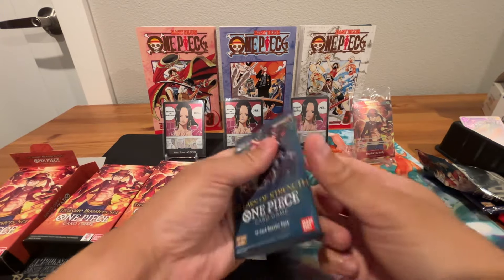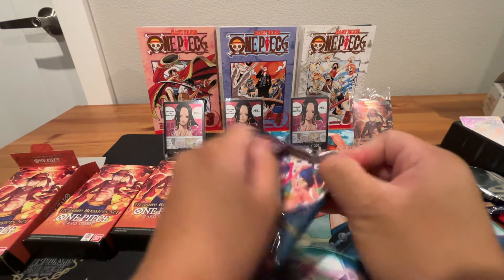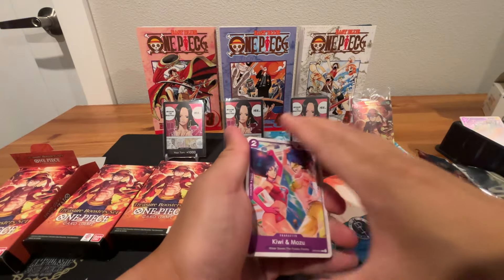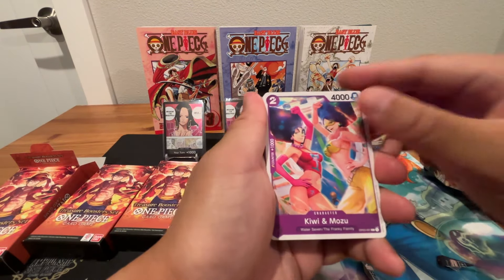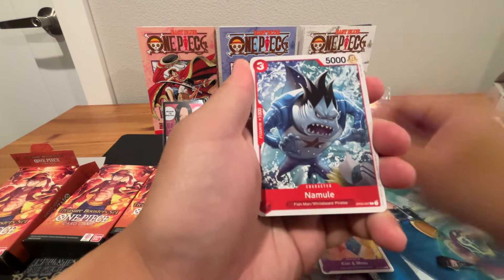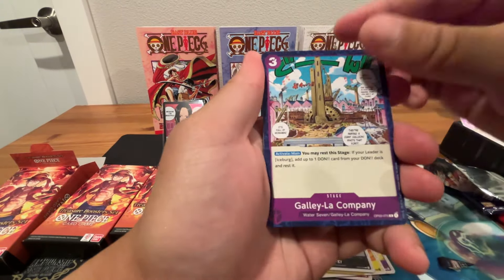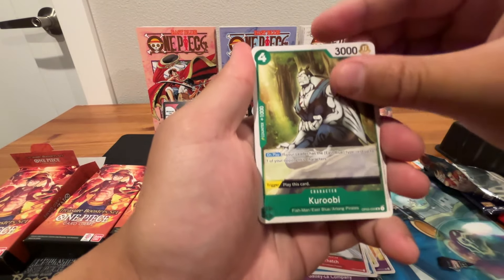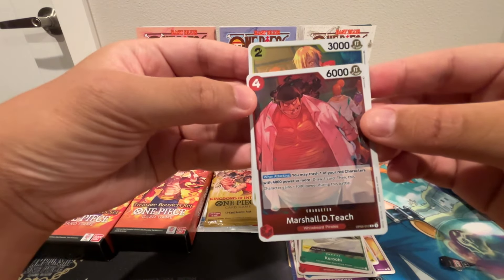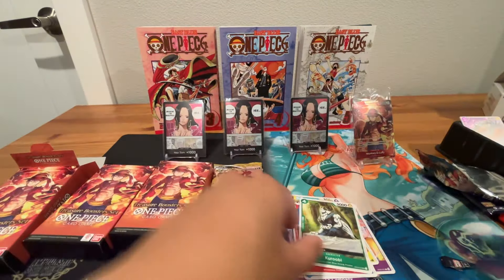Let's go to OP03 — another good set. For OP01 and OP03, booster boxes are pretty pricey, about $230 to $250 a box, so still not that affordable. Cards: Frankie sidekicks, Cami from Fishman Island, Galila on Water 7, Croby, Marshall D. Teach aka Blackbeard, and lastly Sanji — cool one, I haven't had this one as a foil before. Those are the two foils from OP03.